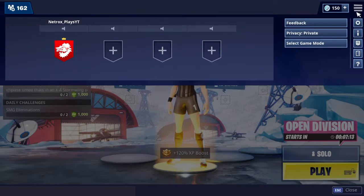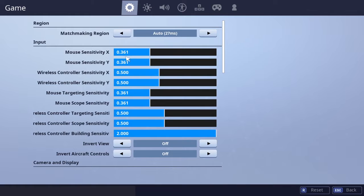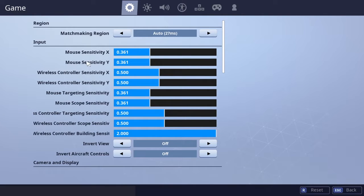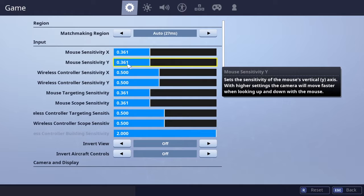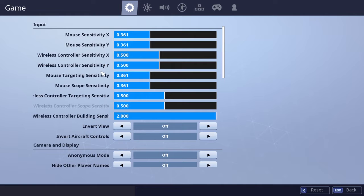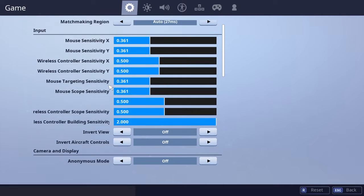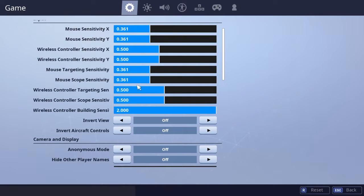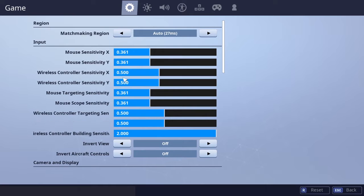The mouse sensitivity I use is 0.361 for X and mouse sensitivity Y is also 0.361. I use that for targeting and scope sensitivity too. If you want to make it higher you can, and my DPI is 1600.